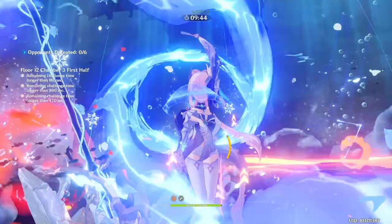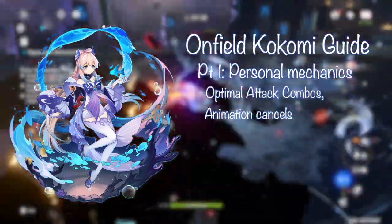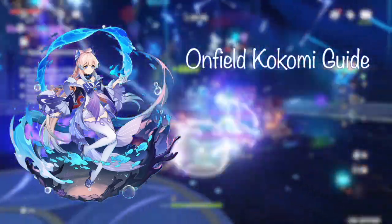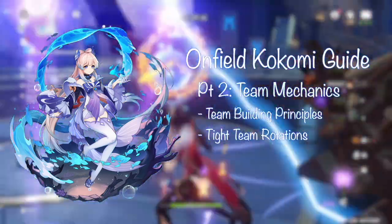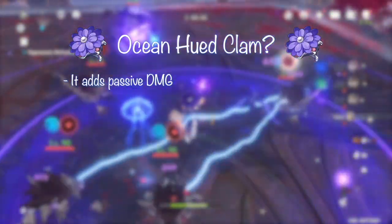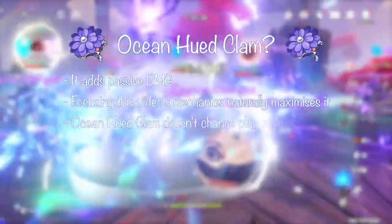In this two-part series, you will learn to master on-field Kokomi with personal mechanics including all optimal combos and animation cancelling, the timing to maintain 100% uptime on the jellyfish to ensure your Ocean-Hued Clam deals continuous damage, and the even stricter timing to double your jellyfish's hydro damage. In part 2, we'll cover team building considerations, specific team rotations, and summarize her recommended builds. A quick disclaimer is that the Ocean-Hued Clam artifact simply adds passive damage, so by playing her personal mechanics to the max, you will naturally maximize the Ocean-Hued Clam as a result.